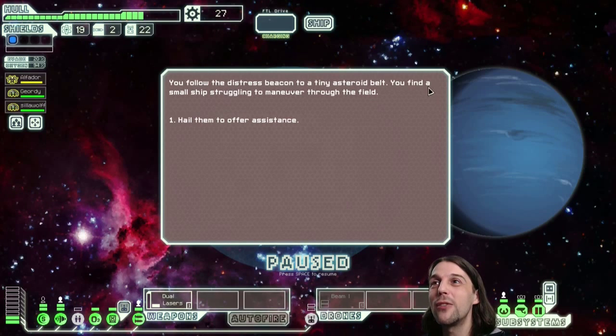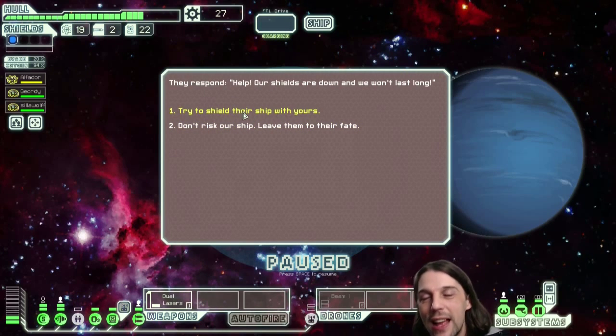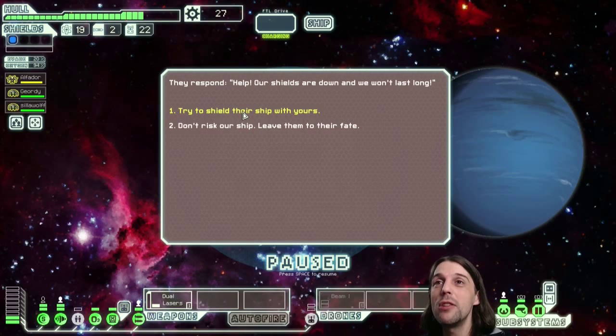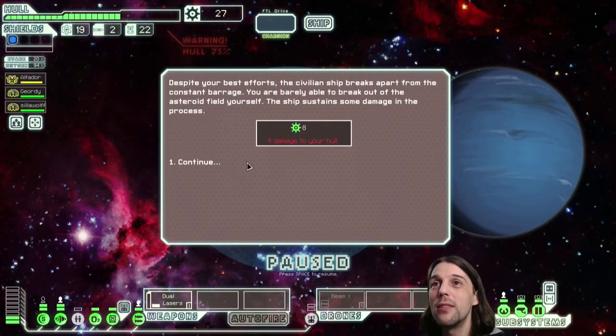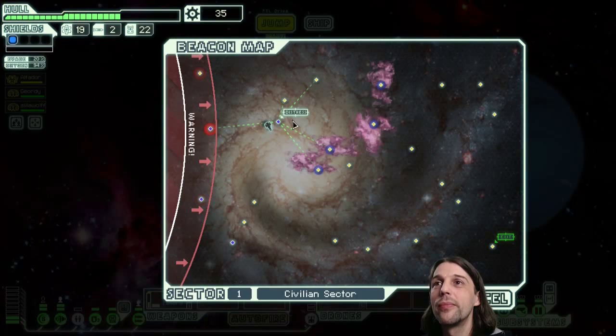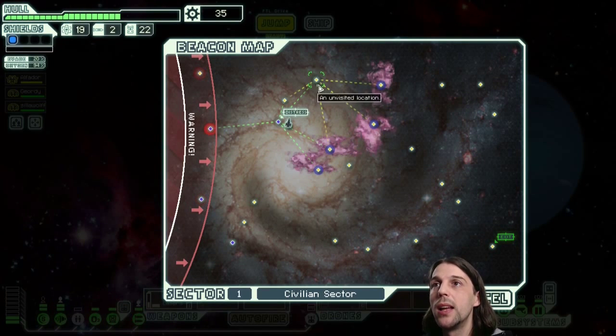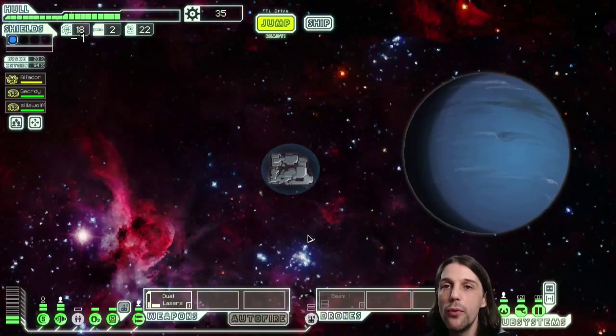You follow the distress beacon to a tiny asteroid belt and find a small ship struggling to maneuver. I hail them and try to shield the ship with mine. That might give me damage to my ship — and it does — but it also gives me scraps. No system is damaged, but I got four damage. Not good. Let's move through the nebula.